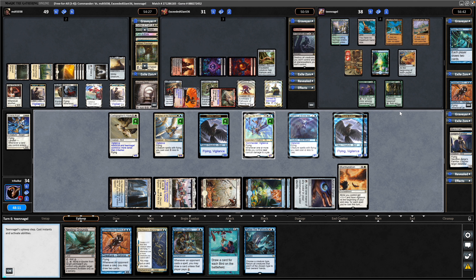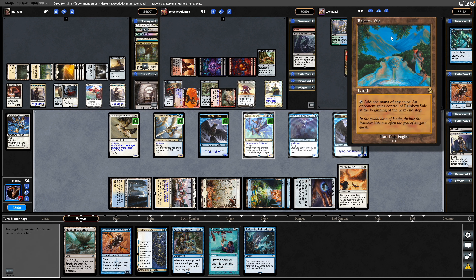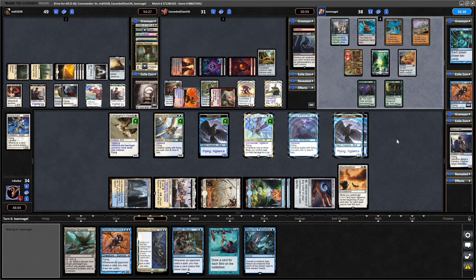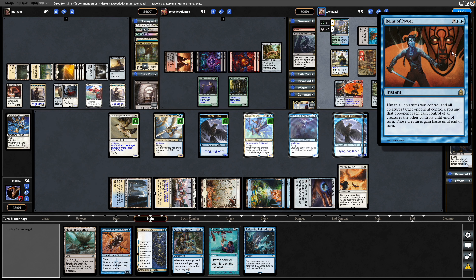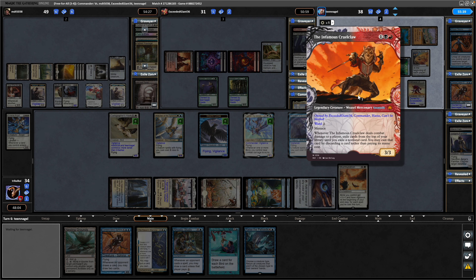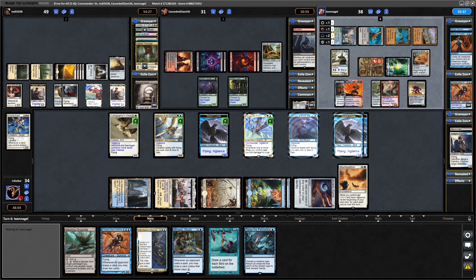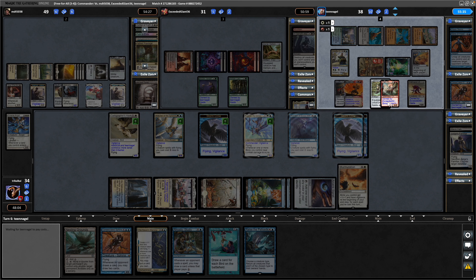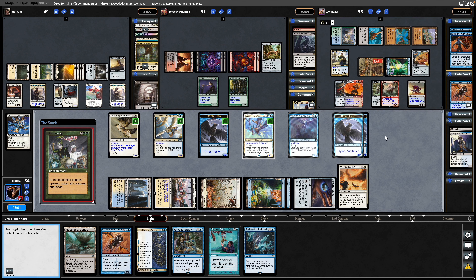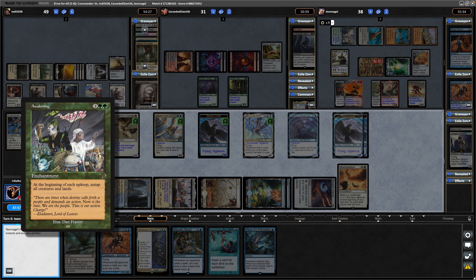Might be that they have some kind of understanding, and it does indeed go over to the Four Colour player — might have a Board Wipe of his own here. 11 cards in hand. A Rains of Power: untap all creatures you control and a target opponent controls, you swap those creatures around and they gain haste until end of turn. So swap him with the Rakdos player — takes the infamous Cruel Claw, the Annihilator 3, the Atali as well. Not whether he controls the Lightning Greaves, so can't unequip that. There's an Awakening after that — at the beginning of each end step, untap all creatures and lands.